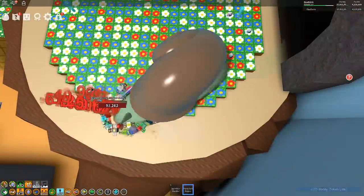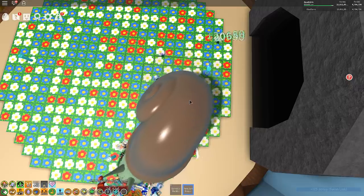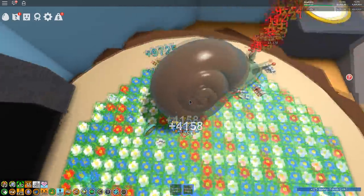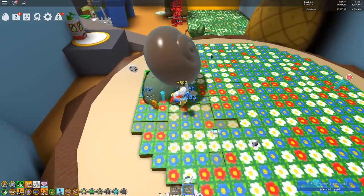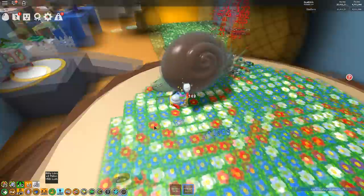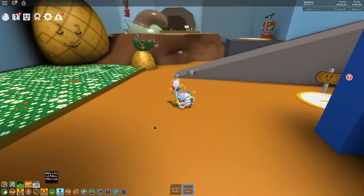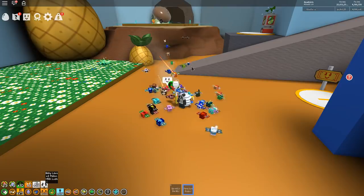The Stump Snail is really low on health now. Before I kill it, I want to go to the pineapple field and make sure I have a full timer on my Baby Love ability, because Baby Love boosts your luck and luck is important for getting better rewards from the Stump Snail.